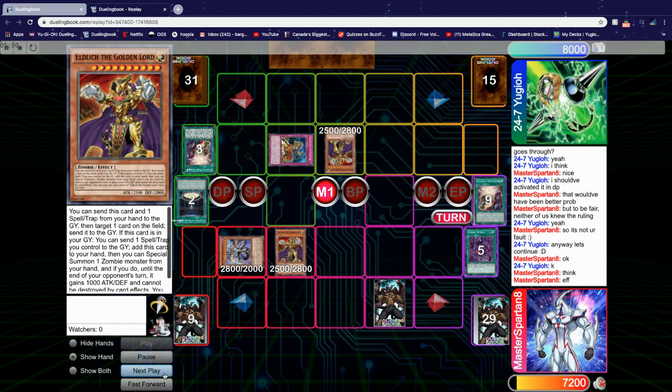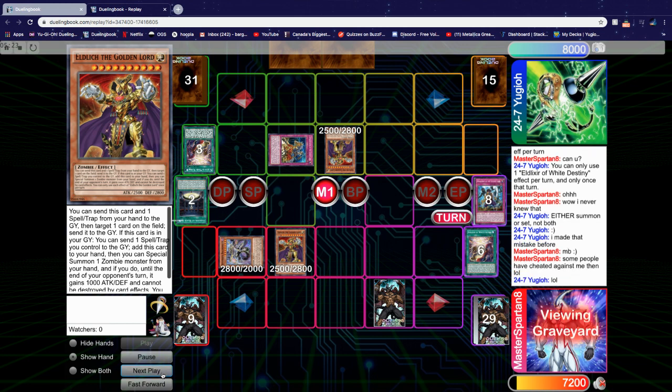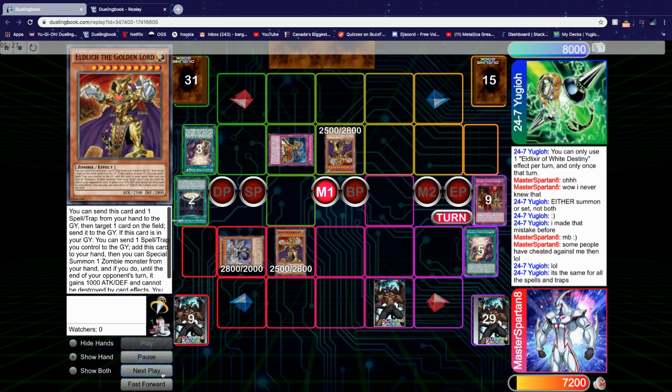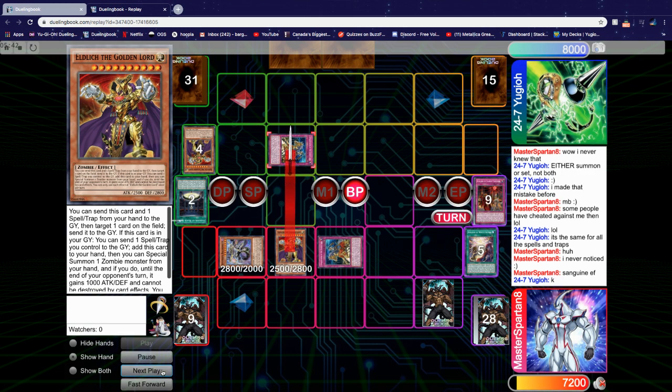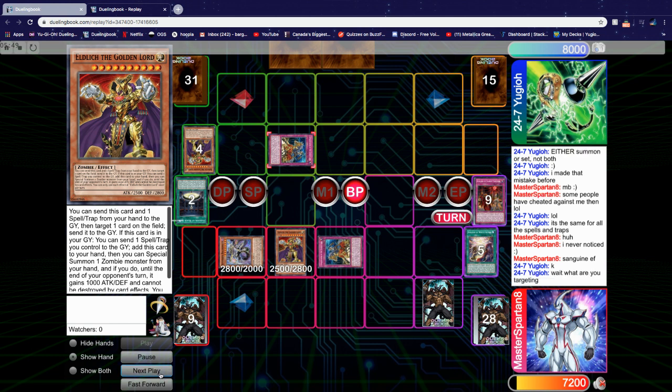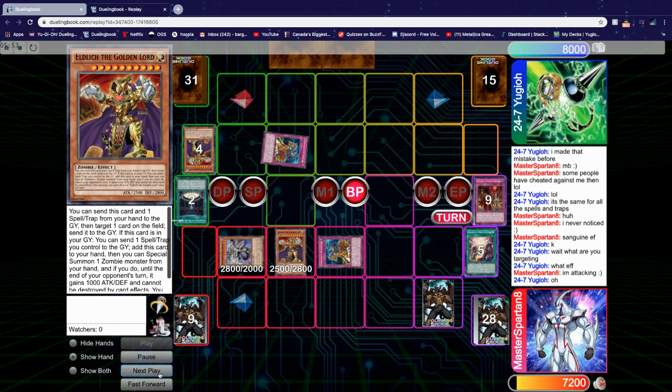I try to activate White Destiny's effect but found out I could not — each effect can only be used once per turn, so keep that in mind. The mirror match is very, very grindy. I activate Scarlet Sanguine's Graveyard effect to banish and set a Golden Land Spell/Trap from deck — I sent Hakwero. Then I activate my own Conquistador to pop his Eldlick and summon itself. We go into Battle Phase and attack. I'm not sure if that was the best play since he can have the Graveyard effect, but I felt it was fine since I didn't want him to have a free extender. We attack and go into Main Phase 2.